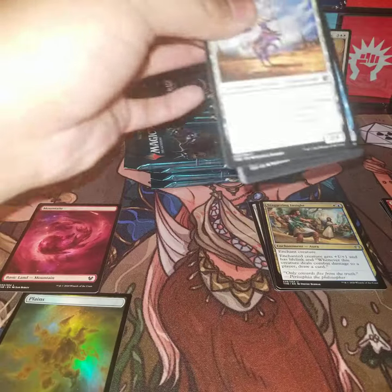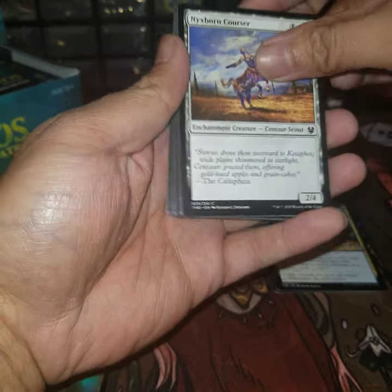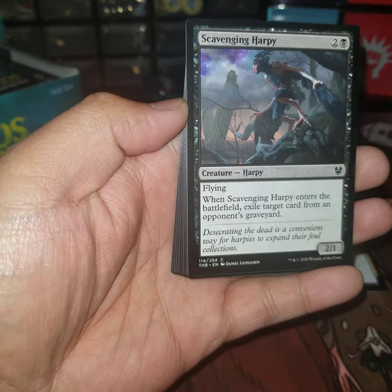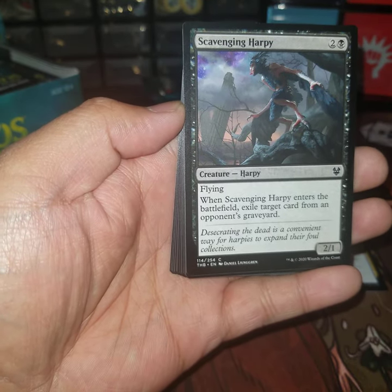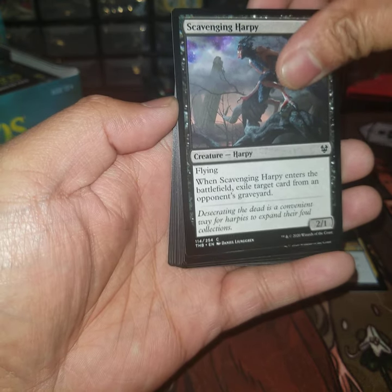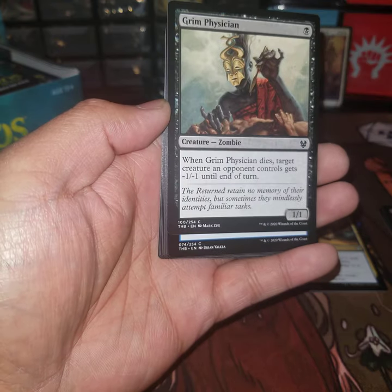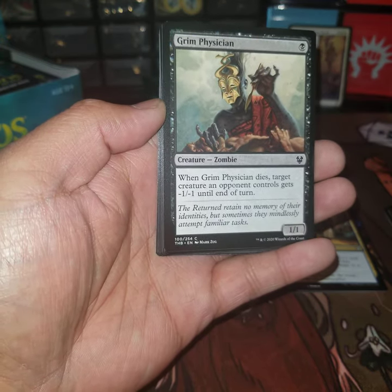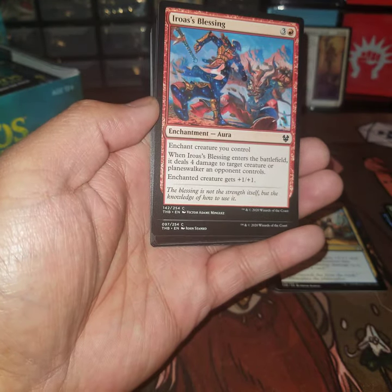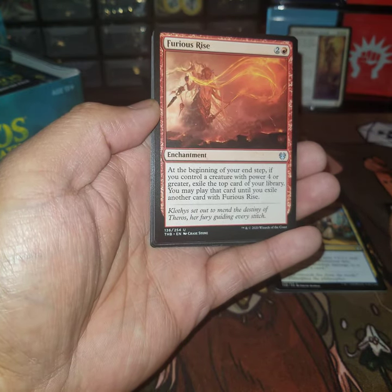There we go, let's see — Nixborn Courser, Vexing Gold, Aspect of Manticore, Scavenging Harpy — three-drop creature harpy, flying, when it enters the battlefield exile target card from opponent's graveyard. Moss Viper with deathtouch, I like that one. Grim Physician — we've seen that one a bunch of times. Funeral Rites, Furious Rise.